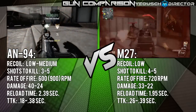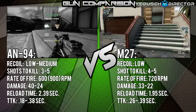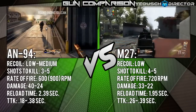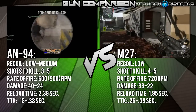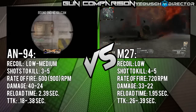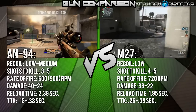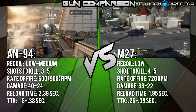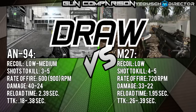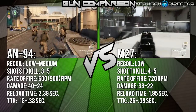The AN94 has a normal rate of fire of 600 rounds per minute, while the M27 has 720 rounds per minute. The difference is that the first two bullets from the AN94 shoot at 900 rounds per minute, which means if you burst fire the AN94 you actually get a higher RPM than the M27. So I'm calling this one a draw between the two.